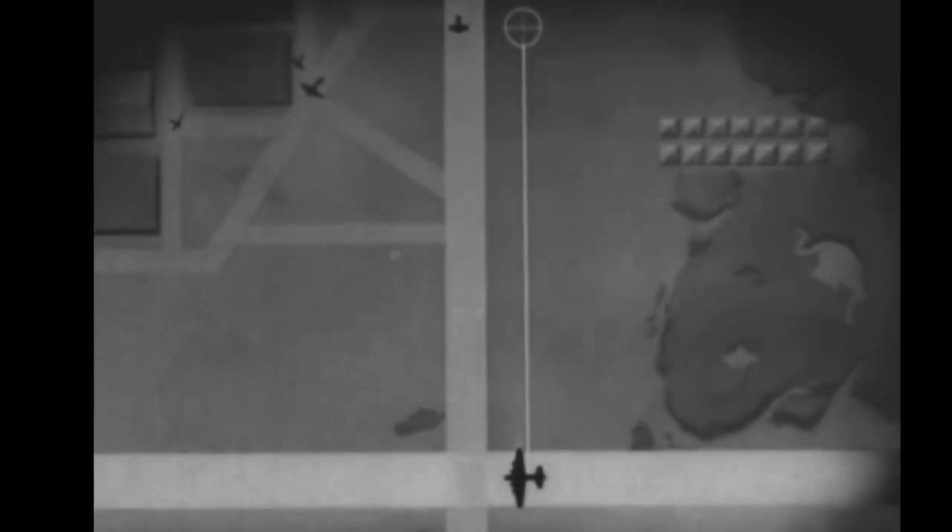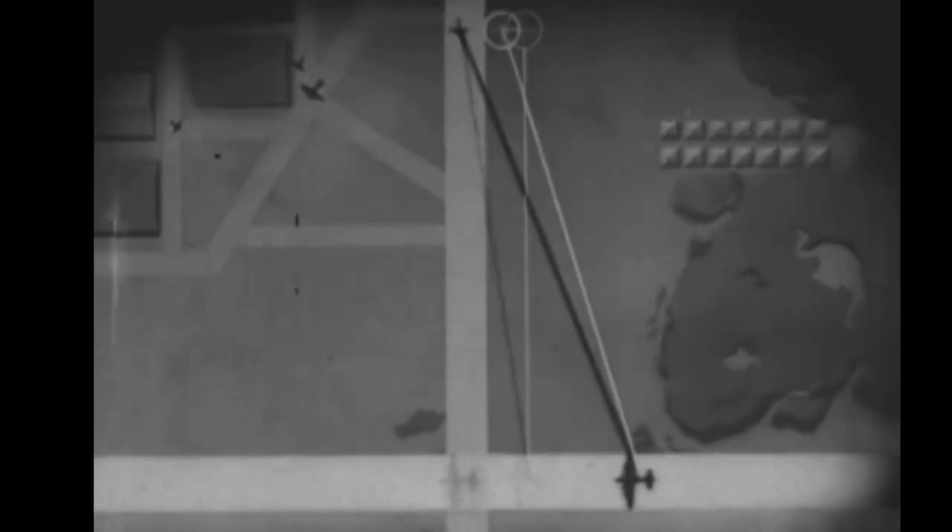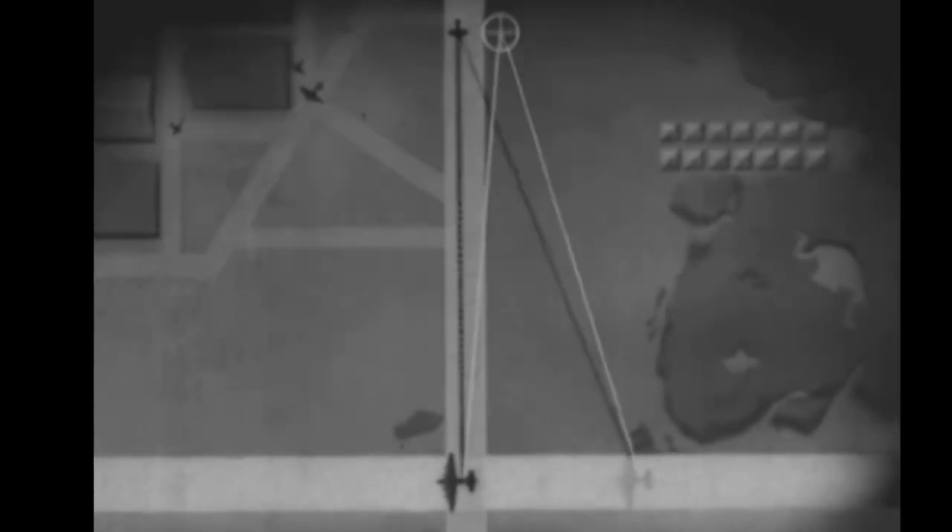To hit this plane on the ground, then, we must do the same thing: make allowance for the effect our bomber's motion will have on the bullet. We must make this allowance no matter where we shoot from — here, here, or here.